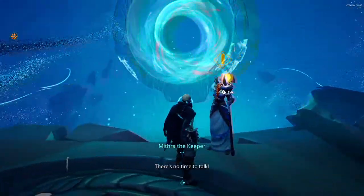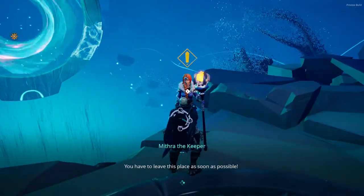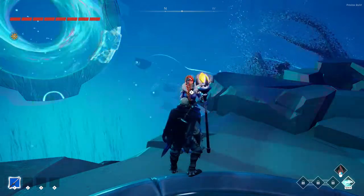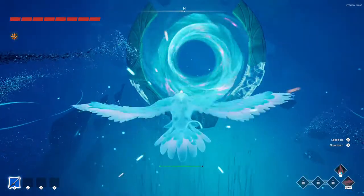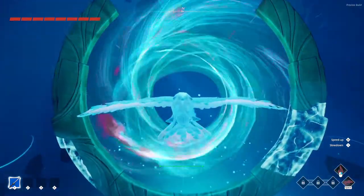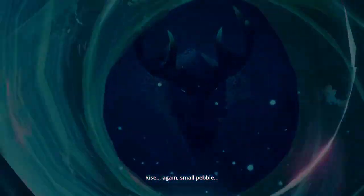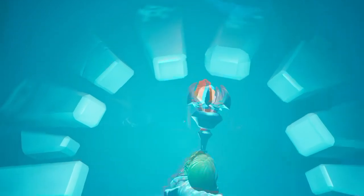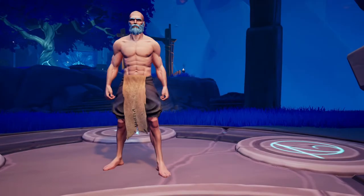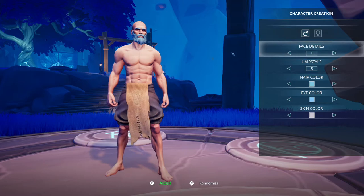All right, where are we going? Mithra, the keeper — there's no time to talk. You have to leave this place as soon as possible, I'll give you the ability to fly. So we can fly. Looks like we're creating a character now.